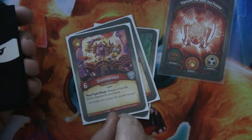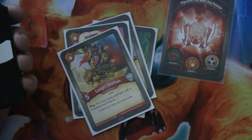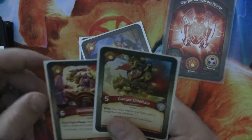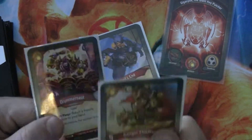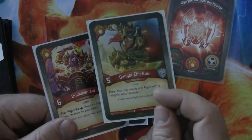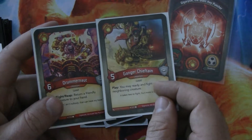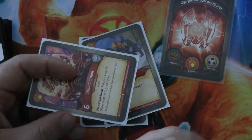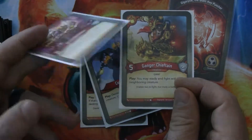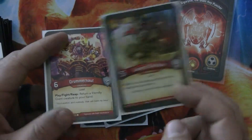Drummer Knot is a six-power giant. On play, fight, or reap, you return a friendly giant creature to your hand. It does have its good friend the Ganger Chieftain, a five-power giant that lets you ready and fight with a neighboring creature. If you have both in hand and your opponent has no creatures on the board, it's worth five amber. You play Drummer Knot, reap with it five times — each time you play the Ganger Chieftain, Drummer Knot readies and fights, but it can't fight so it stays ready. Then you reap and return Ganger Chieftain to your hand. You do that five times; the sixth time, you hit the Rule of Six.